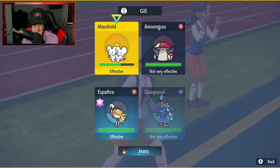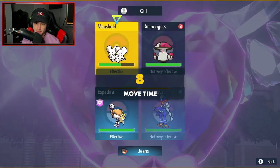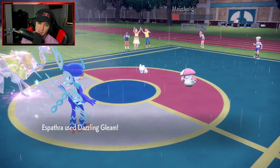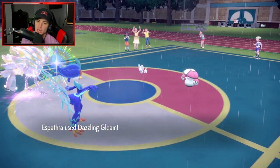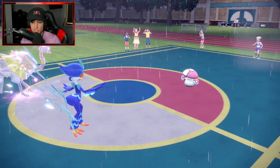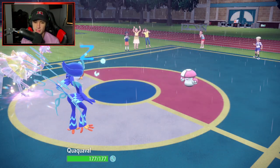This is tough - we have to Aqua Jet this. I think we just Dazzling Gleam and take the Spore hit. Spore has to come out here and we need to get rid of Mousehold. Aqua Jet into Mousehold lets us eliminate it - that's huge. Amoongus is probably going to put one of us to sleep, but I had to get rid of Mousehold otherwise it was Pop Bombing my Pokemon. He ends up Sporing Quaquaval - which I don't mind, since I can Lumina Crash and get rid of Amoongus next turn.